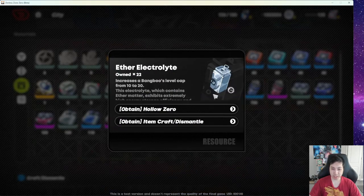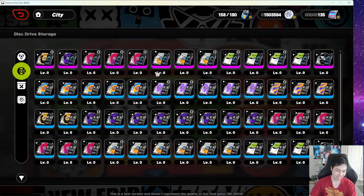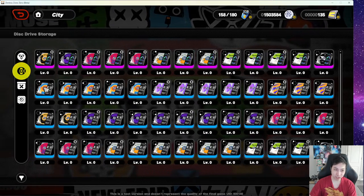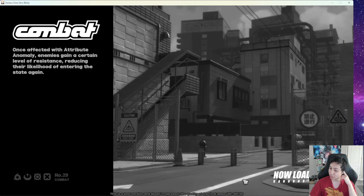Back in the storage tab we have EXP stuff. Oh — I also forgot to mention that to get Drive discs, you can go to the Bartik Needle, which is the music shop across the street.